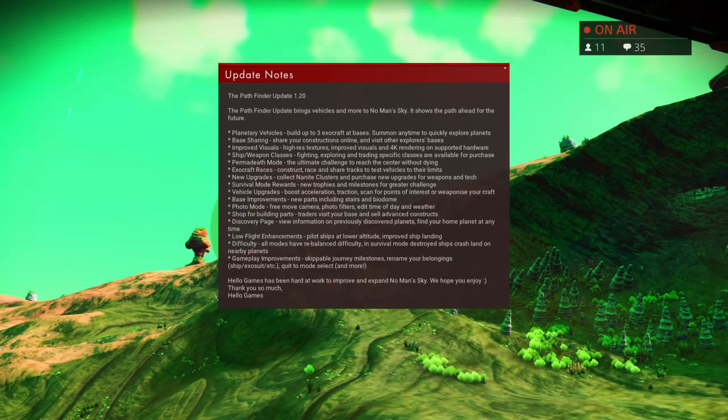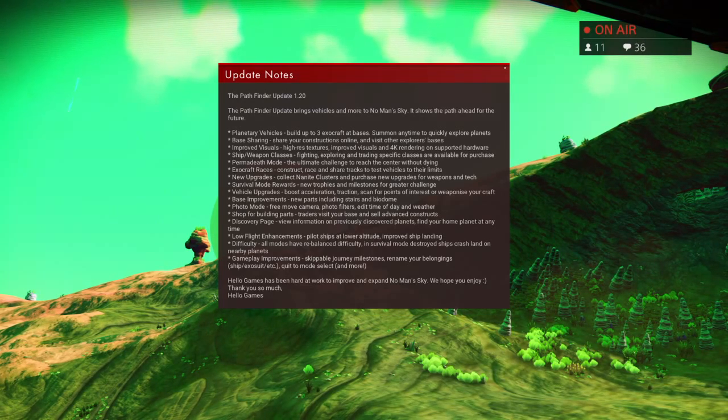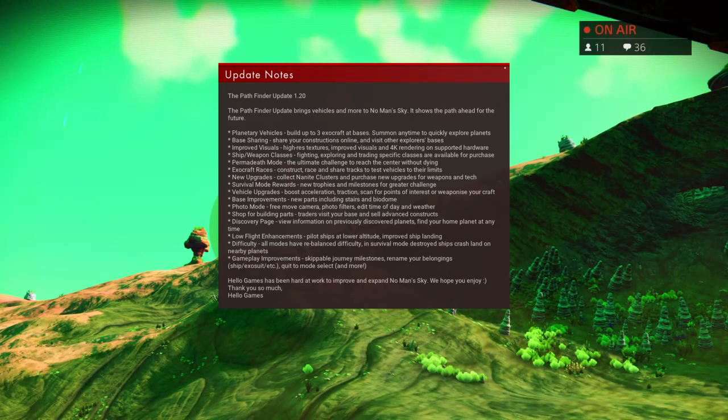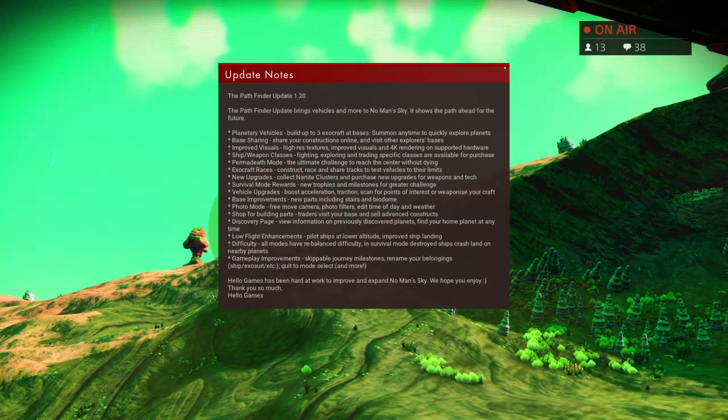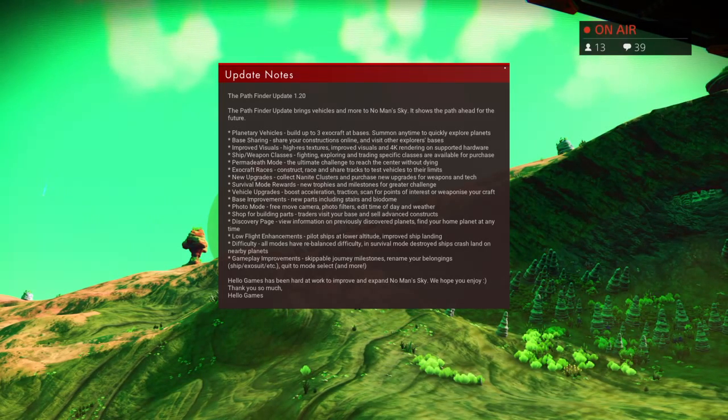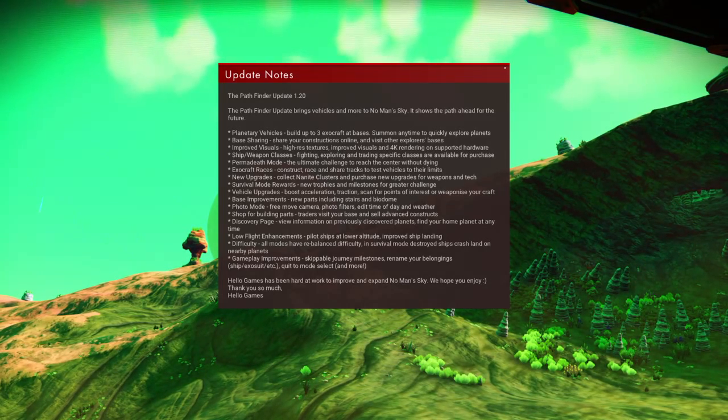Ship weapon classes: fighting, exploring, and trading — specific classes now available for purchase on ships. So they finally got the ship types in. Permadeath mode: the ultimate challenge to reach the center without dying. When you die, you're done — not like survival mode. It's one life to live.